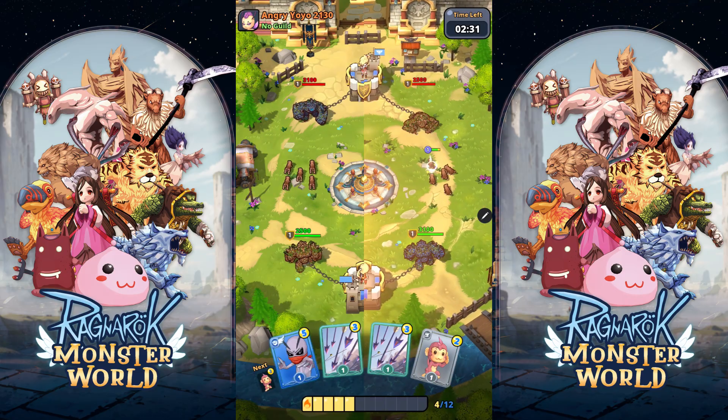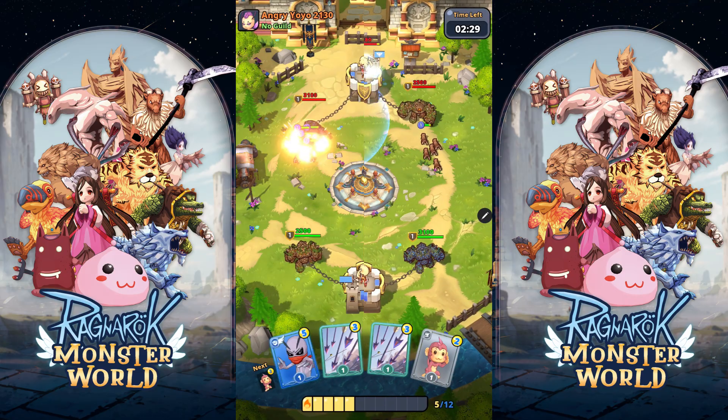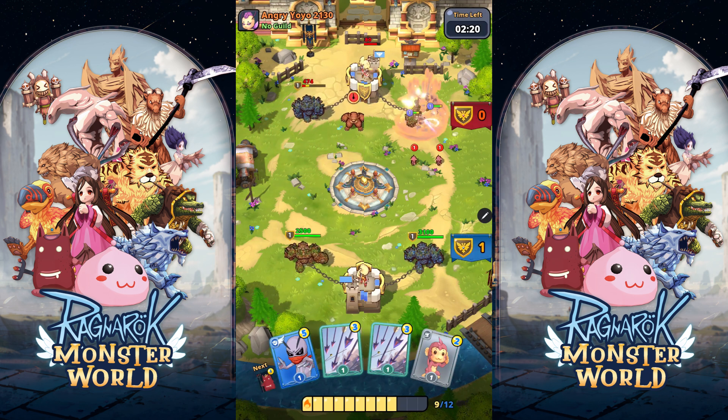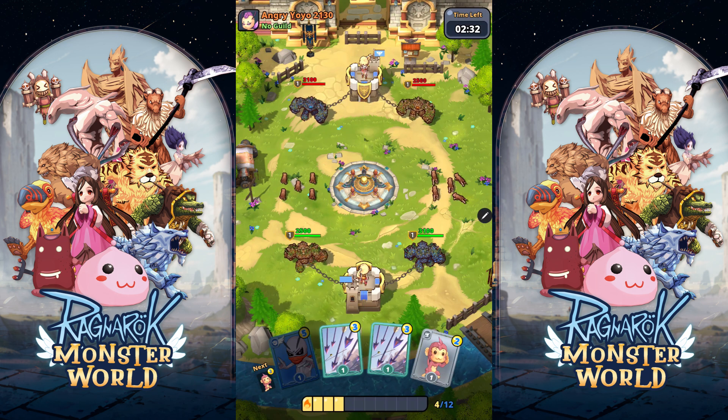Our first beginner tip is knowing about the two golem types. Ragmon is a tower defense game and the objective is to slay the king tower — the one in the middle where our tamer stands. We have two other golems that defend our tamer and each functions differently.